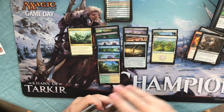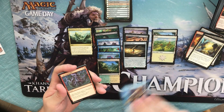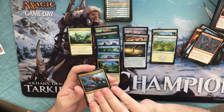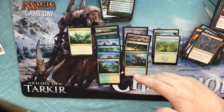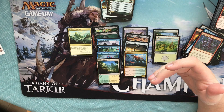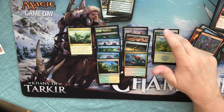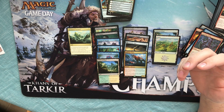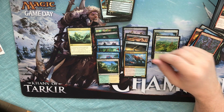Alright, no foil. We have a Sheltering Light, a Navigator's Ruin, a Lightning Strike, and a Regisaur Alpha — not a bad card. So we didn't get a mythic, but we got Regisaur Alpha who's still three or four bucks, and Treasure Map which is a couple bucks. We came close to breaking even on this. I'm not sure on the value of the Sunpetal Grove foil, but we did good. Definitely good for a bundle — I've done worse, that's for sure.